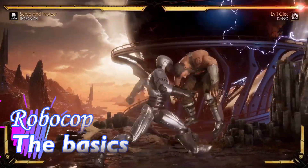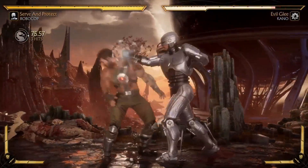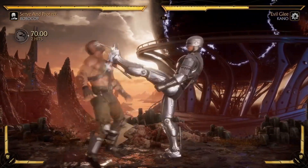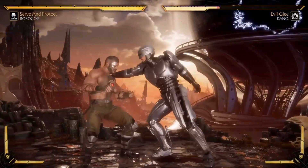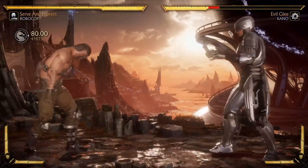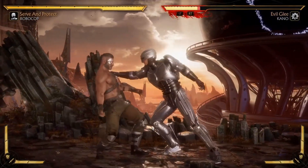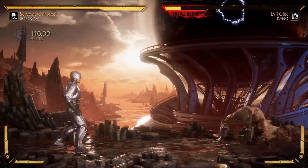For Robocop, first things first — he's a little stiff, but by design. You don't want Donnie Yen Robocop; that's not accurate to the character. Overall, Robocop definitely reads as a zoner, especially Variation 2 — Variation 2 is going to make some people mad. But he's got a lot of stuff, so let's go over it.